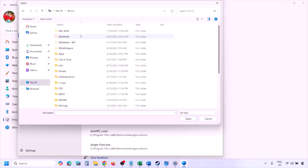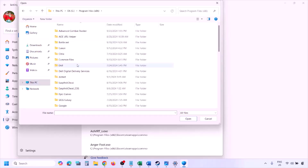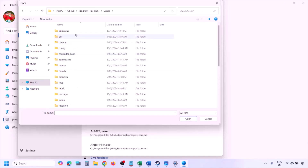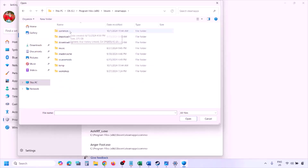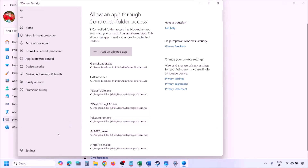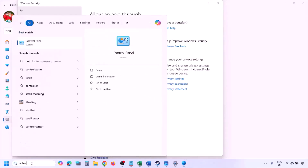Go to the game installation folder. Open your drive, open Program Files (x86), open the Steam folder, open SteamApps, open the Common folder, then open the game folder. Select the game EXE file — there may be one or two EXE files, add the game EXE file, click Open. Once the game is added, launch the game and check.